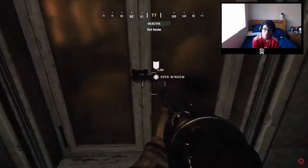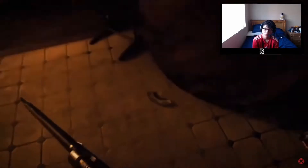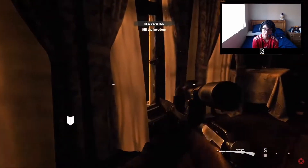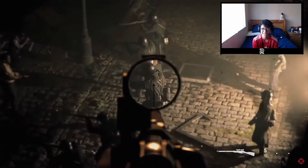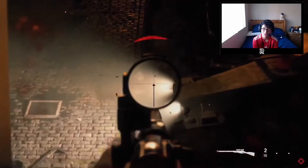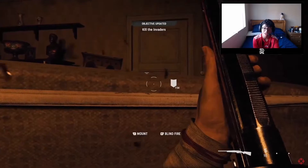Objective: get home. Objective complete. There's the Mosin — I'm assuming that's the Mosin. Kill the invaders. They got hostages. The sight is a little iffy and the recoil — I'm really interested to see how the sniper is going to work in multiplayer, because that recoil and that sight just aren't the best. Alright, people are coming up so we're pulling out the shotgun. And there's the blind fire mechanic right here.